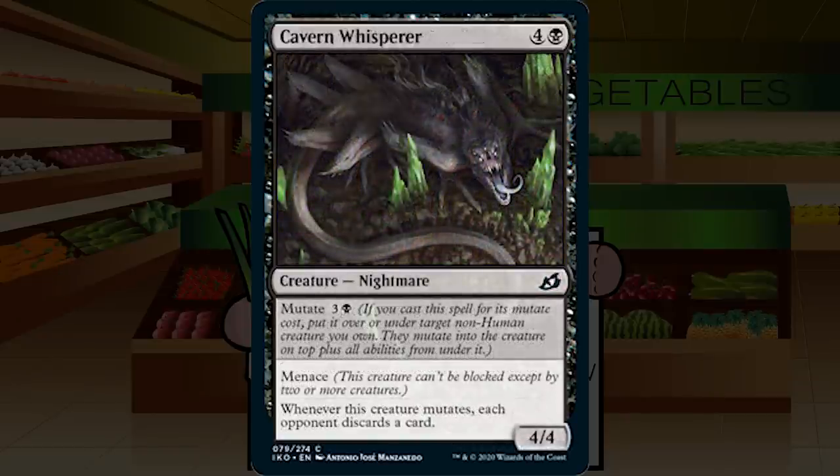Up next is Cavern Whisperer — four and a black for a creature nightmare at common, a 4/4 with menace. Whenever this creature mutates, each opponent discards a card. You can mutate it for three and a black. A 4/4 menace for four is decent, and making your opponent discard a card is gravy, but I'm not going out of my way for it. This just feels like a C mutate card — C for Cavern Whisperer.